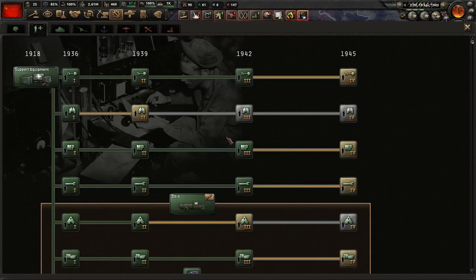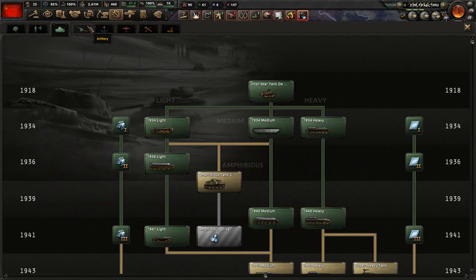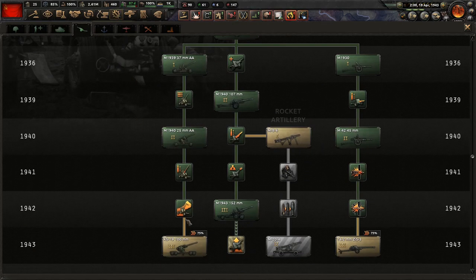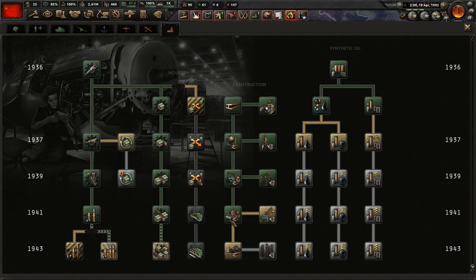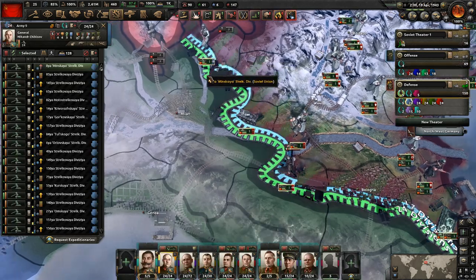Let's get something else researching here. We've done almost all the 1942 techs for the support companies — just need to get the field hospitals. I don't think there's any point in doing equipment we have to build. I'd prefer to just get stuff that gives us passive bonuses at this point since I don't expect this campaign is going to last much longer.